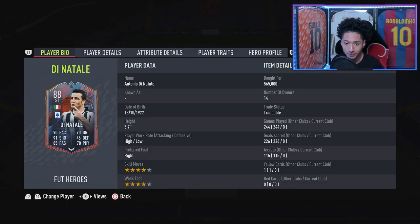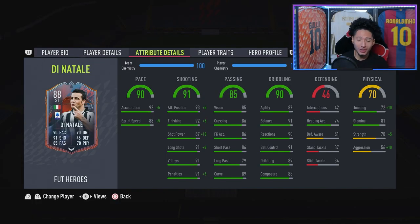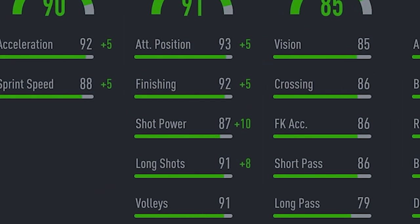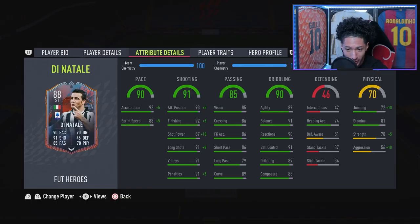Everything is great. We go into his in-game stats — he's got the Hawk on him and I think that is the right chem style for him. Pace gets a nice cheeky boost: 90 pace, 92 acceleration, 80 sprint speed — pace is looking phenomenal. Shooting is 91, and you see what they do a lot of times with short players is give them low shot power, but Di Natale has 87 with the plus 10 — that will not be an issue. Shooting looks lights out, amazing, phenomenal.